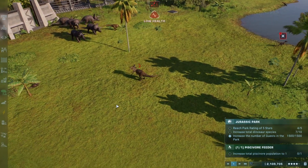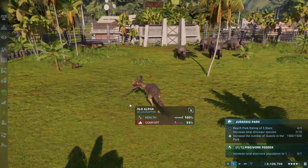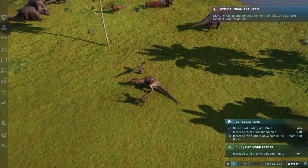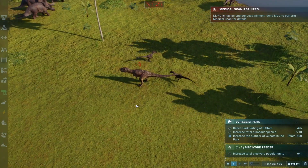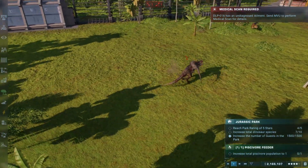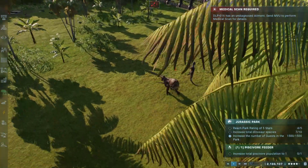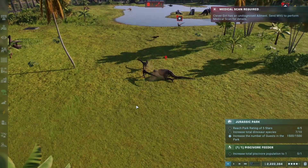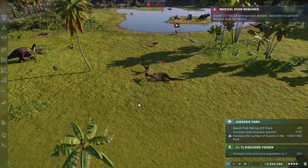The raptors are continuing to be the instigators and have immediately picked the Metricanthosaurus as the weak link in the competition. Double-teamed on this guy and he has already been brought down to low health. Will they be able to finish the job? Here they are leaping on both sides, raptors synergizing with their pack tactics — and it looks like they are actually going to drop him. We have our first dead dinosaur. Team Velociraptor, first kill.